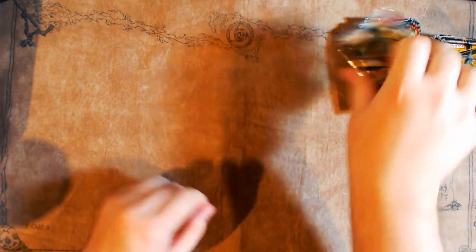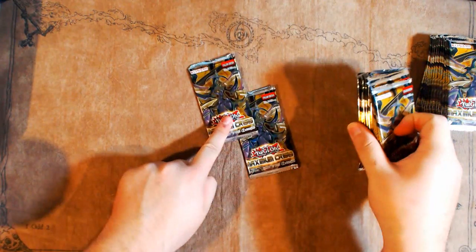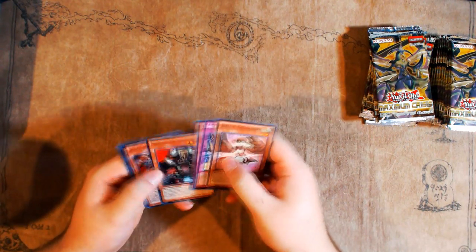I want to see if my theory is even confirmable, because in the first two boxes I opened the secret was the pack second from the bottom on both sides. But then in the third box they were somewhere halfway in the middle. I'm curious to see where they are in this one. I also have yet to get a Dragonic Diagram or a Masterpiece — I've gotten two Zarks and a Duelist Alliance.